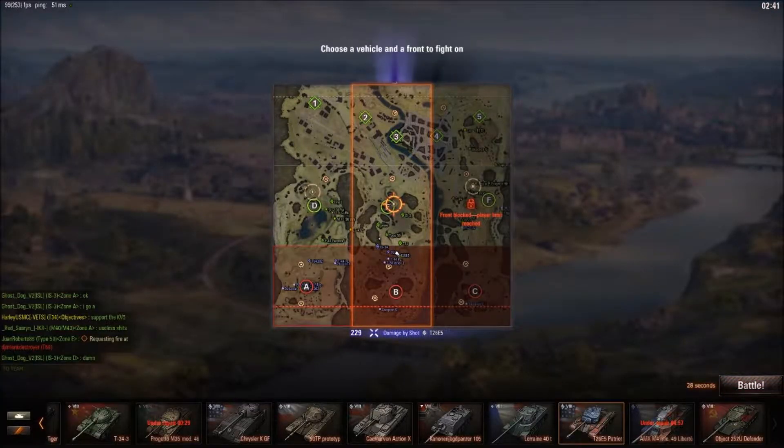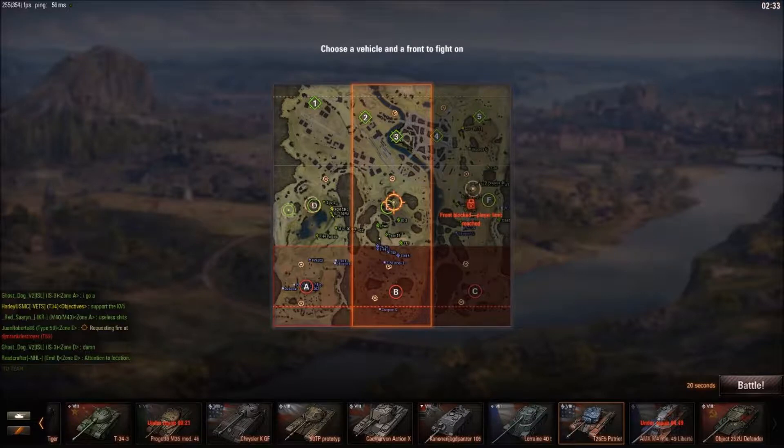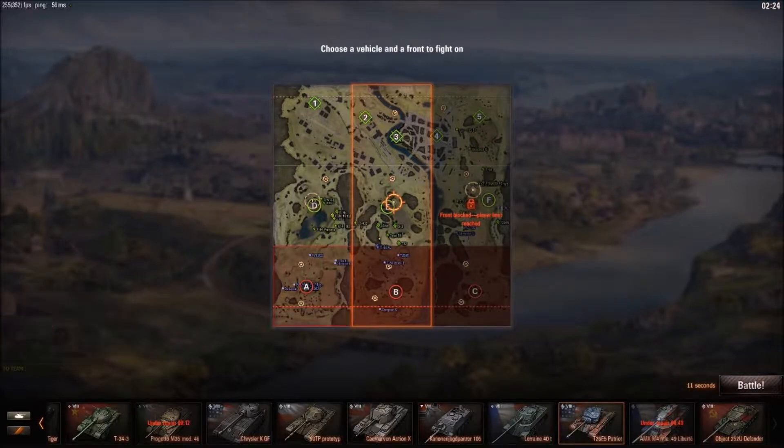They got another two minutes on the clock. As you can see, the F line says there's a limit — the maximum players that can be on a line is 12 to spawn there. If there are 12 or more on a line you can't spawn there. As you can see, I can only spawn on D or E line.